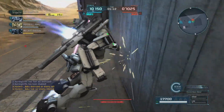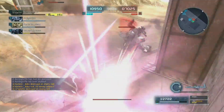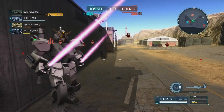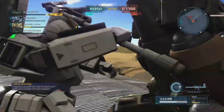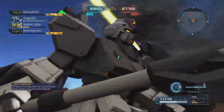You just gotta be smarter than the AI, and that's not hard to do. You took away their only dodge option, and that leaves just the one that's not gonna work out for them in the long run. So you go with the bait and switch and you win.